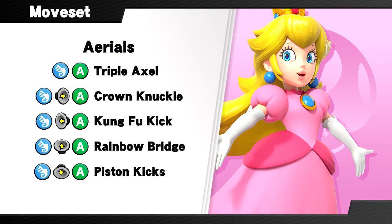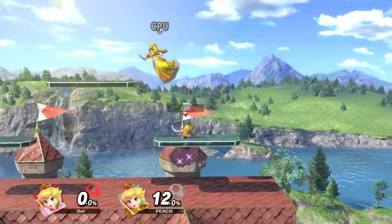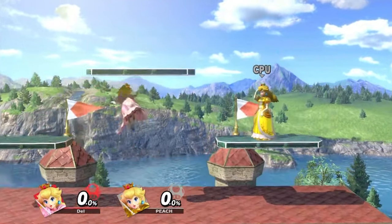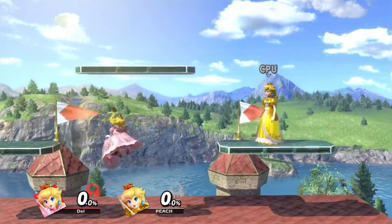The remaining two moves are the same as before and didn't need any changing. Peach's up air is still a magic rainbow that deals two hits, juggles foes with ease, and KOs off the top if you hit with it higher up. And her down air is still a series of four kicks that are perfect for using while floating for punishes, extending combos, and edgeguarding people.